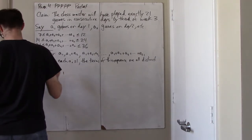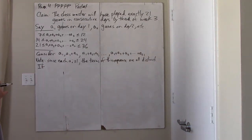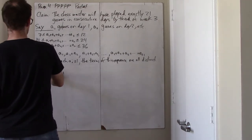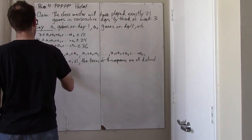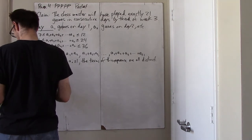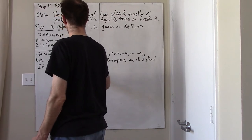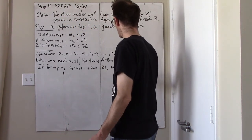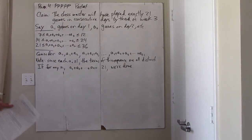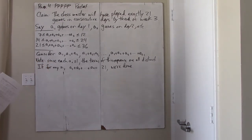Just like before, if for any N the sum from A1 to AN is 21, then we're done, because that's exactly what we want to show — that there exists some sequence of consecutive days in which the total number of games played is exactly 21. So if the cumulative sum starting from the beginning ever hits 21 exactly, then we're done.